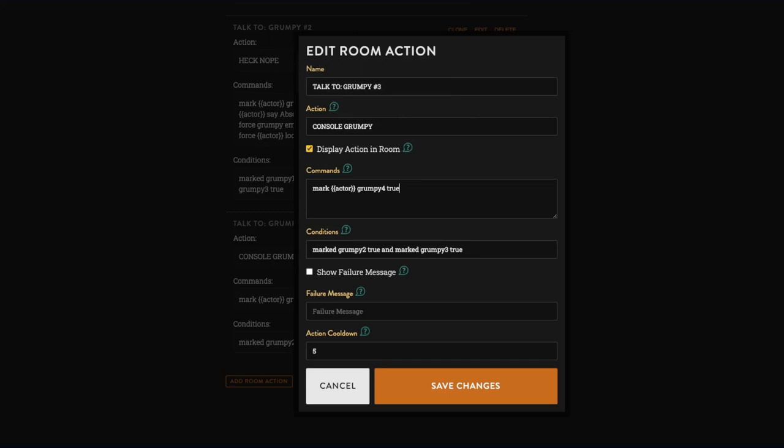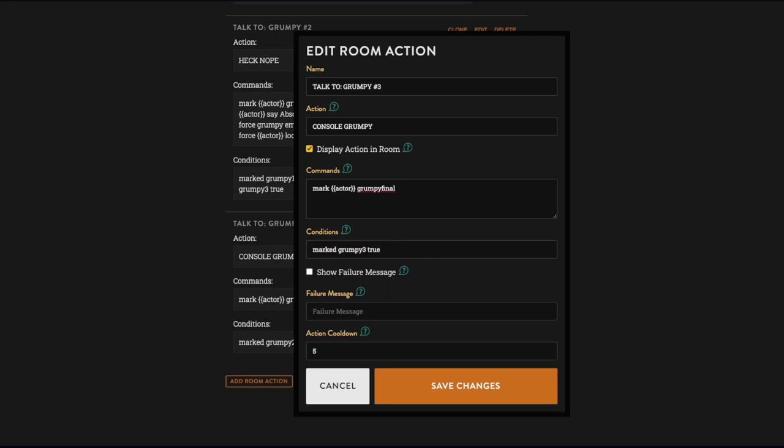This is the final option. We have 'marked grumpy three true' and 'not marked grumpy final true,' so 'mark actor grumpy final true.' Then 'force actor emote apologizes and rubs grumpy's back,' and 'force grumpy say dang that feels good keep doing that.'